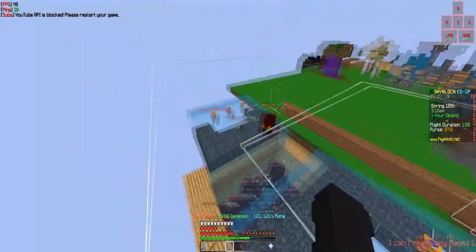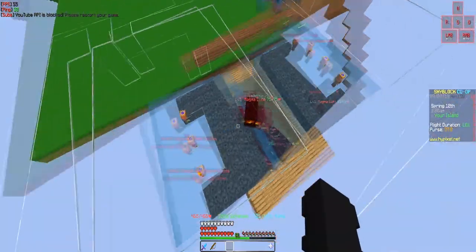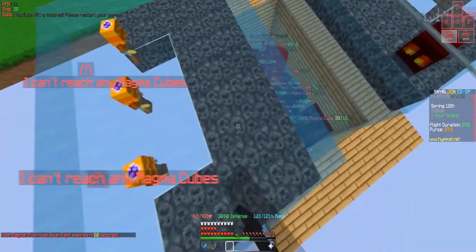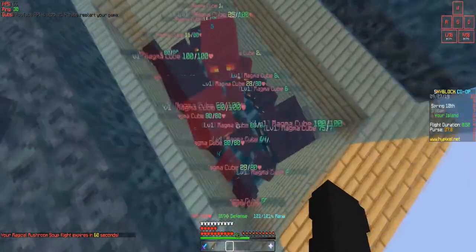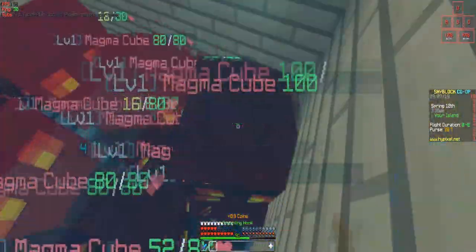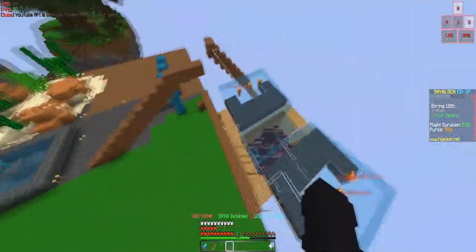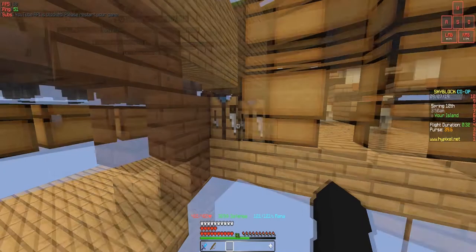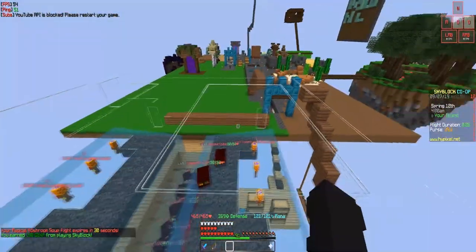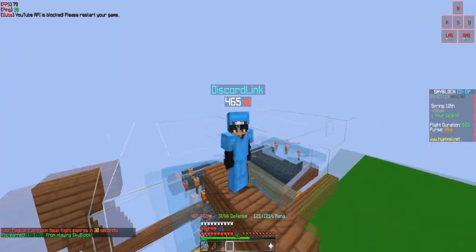I have six minions — three on both sides — all of them are level six. They are spawning in magma cubes, which get slowed down on the soul sand and get bigger, up to a hundred health, some just fifty. When the big ones die, they spawn a bunch of smaller ones, and then they all drown. Their loot goes into the hoppers, then into the chest system down here. I basically collect all the stuff, turn them into enchanted magma creams, and then upgrade the minions to level seven — that's the next level I'll be working on.